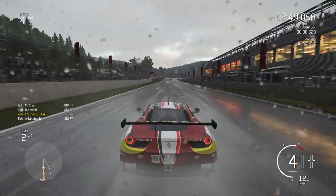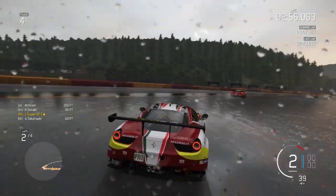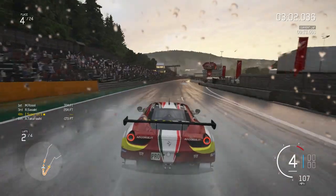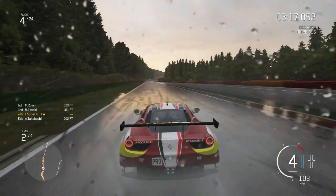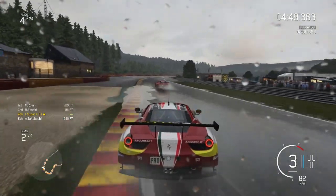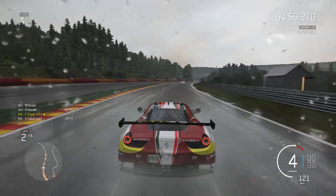The worst puddle is the one at the bottom of Eau Rouge — that one is absolutely nasty. Okay, collisions are back on now. Having collisions off really helps — while they're busy fighting each other you can just sail right through. You get so many positions at the front because of the massive concertina effect at the first corner: everyone brakes hard, but you don't have to — you can just brake when you want.